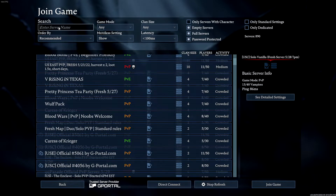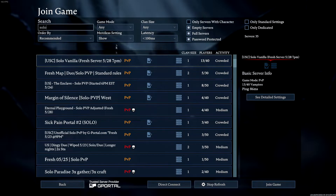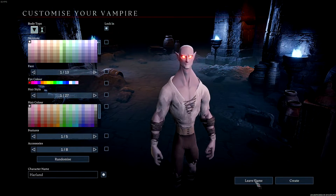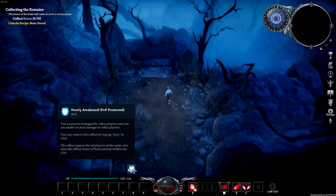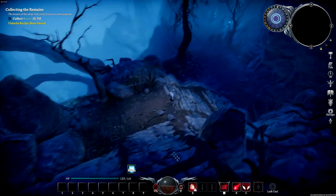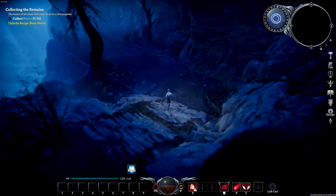To find a solo server, all you have to do is type in 'solo' and it's easy to find one from there. This server I'm logging into has nothing to do with added multipliers or anything like that, so we're just going to lock in a new character. On this server there's a 60-minute timer — it varies 30 to 60 minutes, but most servers it'll be 30 minutes.